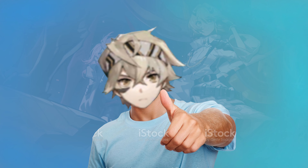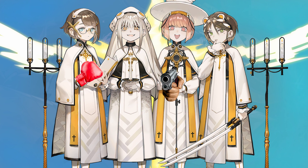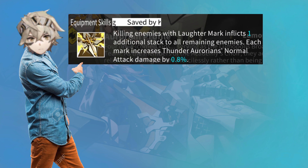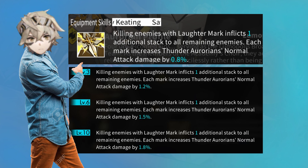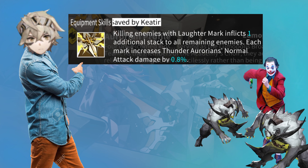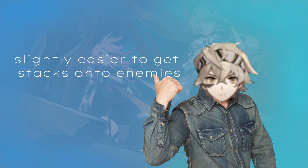But do these stacks do anything else? Yes, thankfully they do, as these 4 do have some more tricks. Their equip not only increases Thunder Element Aurorian's normal attack damage by up to 1.8%, but also allows them to apply some Joker venom on all remaining foes when you kill one of them. While this isn't that bad and makes their whole gimmick slightly more reliable, it's still limited.